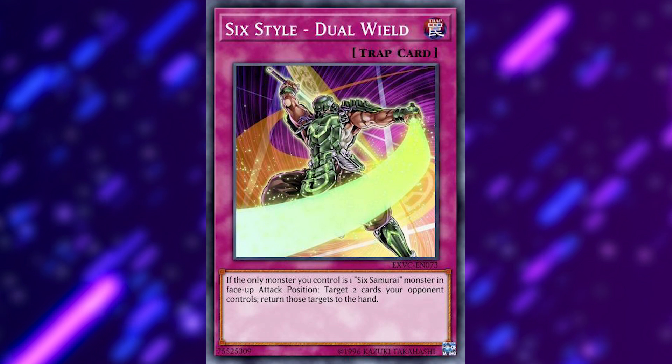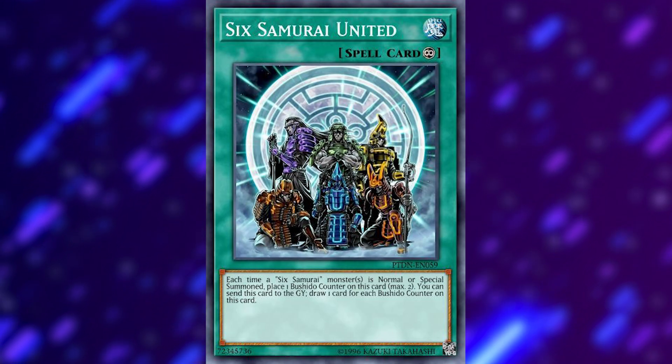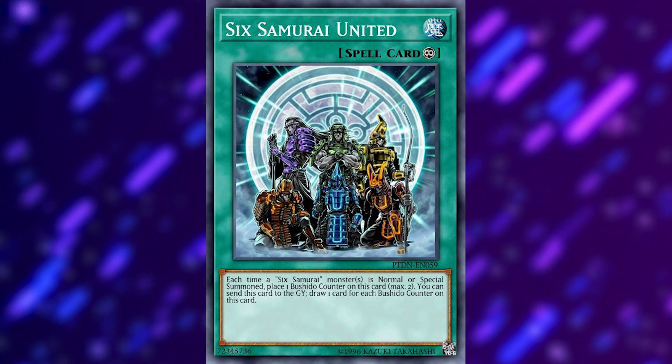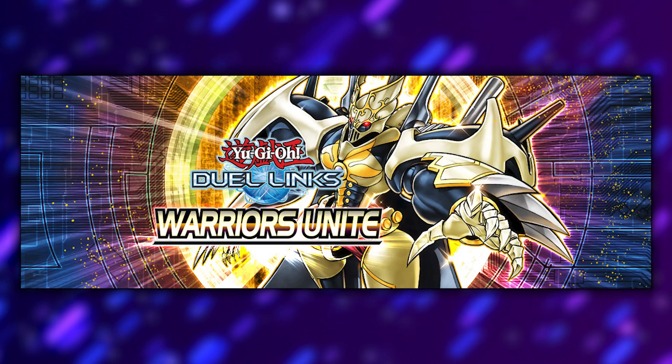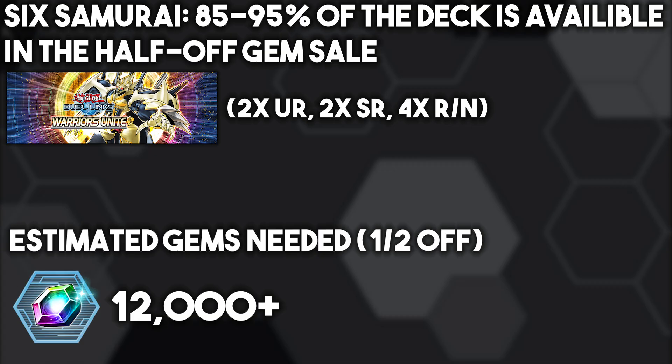Dual Wield can disrupt your opponent so badly that you can just win if it resolves, and Six Samurai United is a built-in engine for the deck. It just lacks consistent recursion and sheer firepower, but is another deck that could lose some of its restrictions in the near future. The vast majority of this deck is found in Warriors Unite, making the deck 85 to 90% available in the half-off gem sale, depending on the build. The biggest things are going to be Sheehan and Kizan, who are both ultra rares in that box; however, you certainly can make it work with one Sheehan.